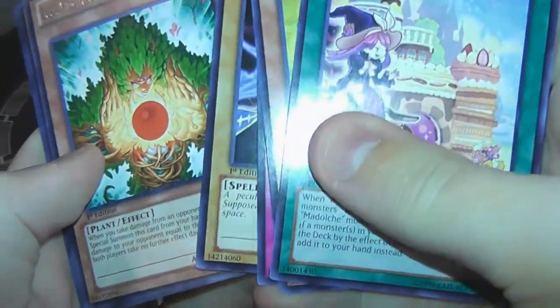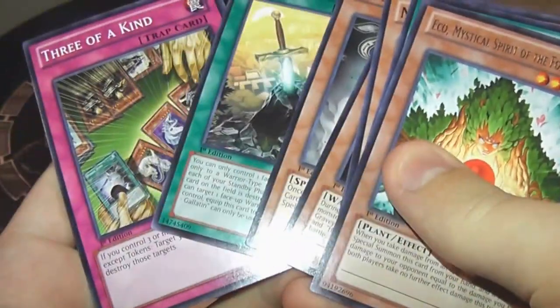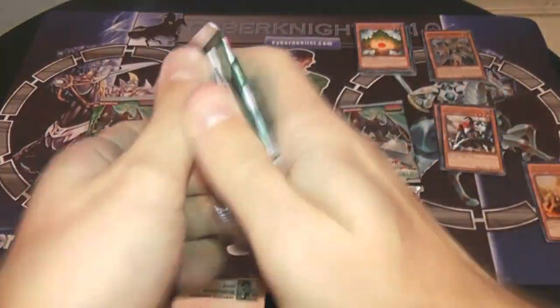Trance — that's pretty cool. Eco, Mystical Spirit of the Forest. Some Heroics — Noble Arms Gallatin, that's pretty cool, and that's a TCG exclusive, one of the TCG exclusives.